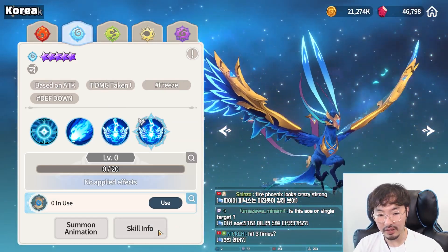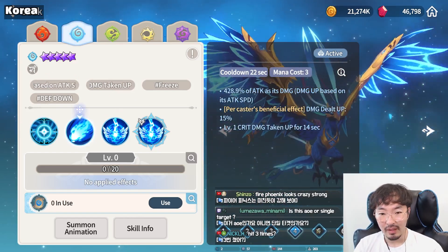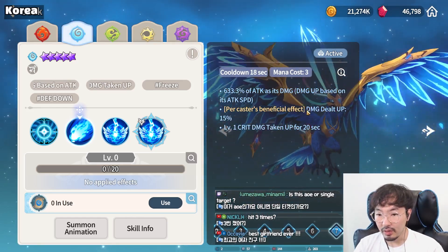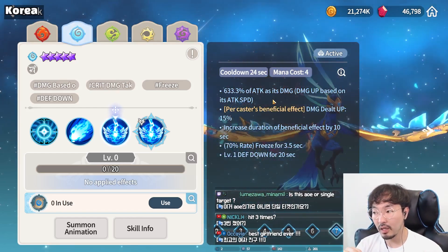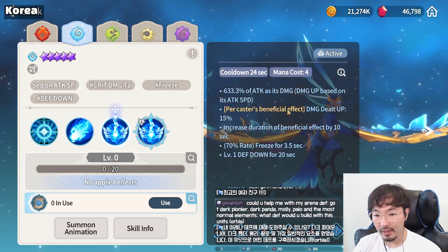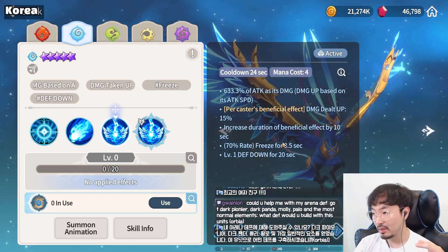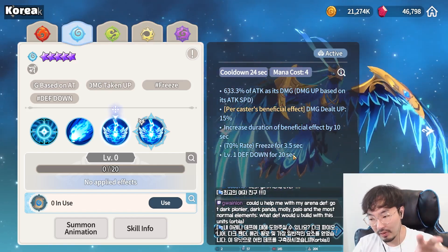Next, Water Phoenix. Basic attack is just a basic attack. First skill — Arcane Blast — single target, damage based on attack speed, applies critical damage taken up, and damage increases based on beneficial effects. Second skill — Frozen Orb — single target, deals damage based on attack speed. If the caster has lots of beneficial effects, damage dealt is more. She also increases the duration of beneficial effects she has. There's something like a raid phrase applied too, and if the target is immune to CC, applies defense down.